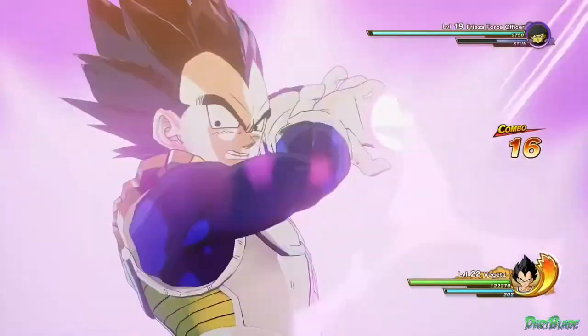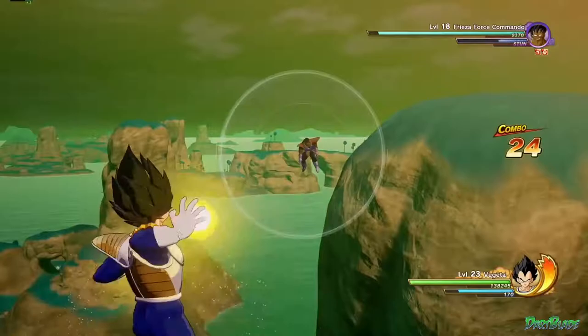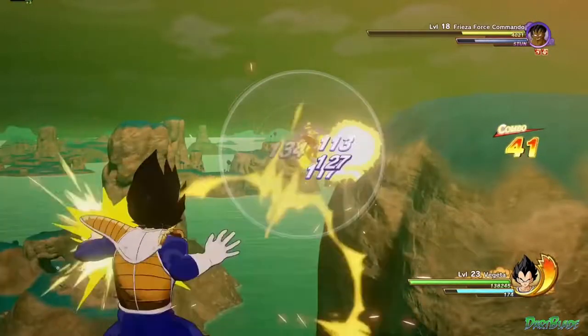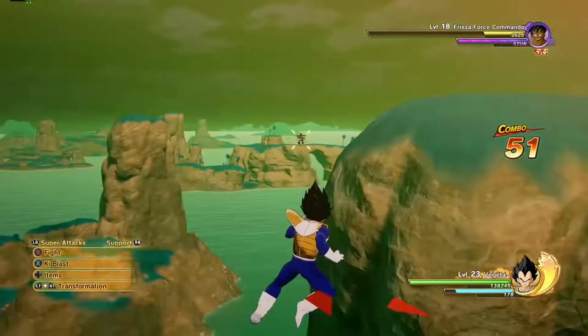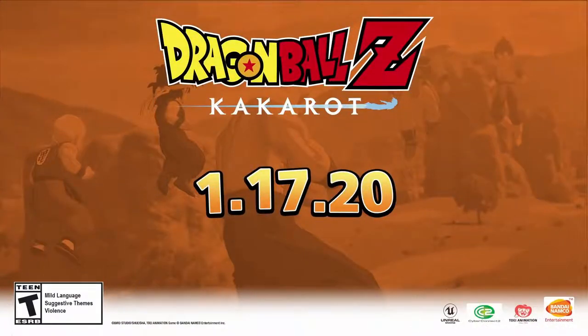Vegeta has a preference for Ki Blast-related attacks. His Multiple Energy Blast launches a rain of Ki Blasts towards a targeted enemy. This is useful for one-on-one fights, as well as taking down several enemies clustered together. That's all for today, but keep your scouters on the lookout for our next videos on Dragon Ball Z Kakarot, and get ready for the full version of the game coming in early 2020 on Xbox One.